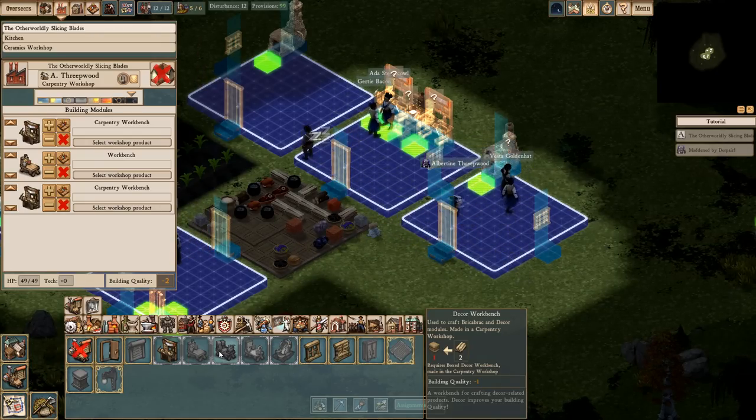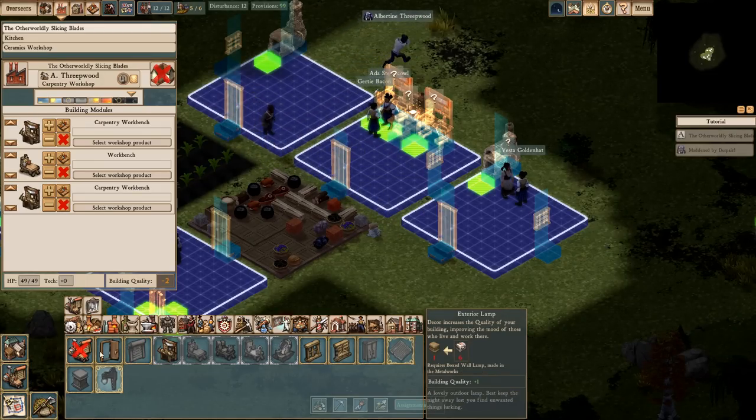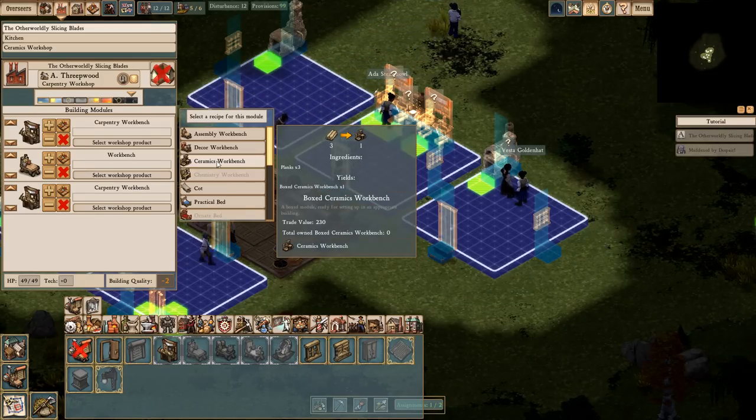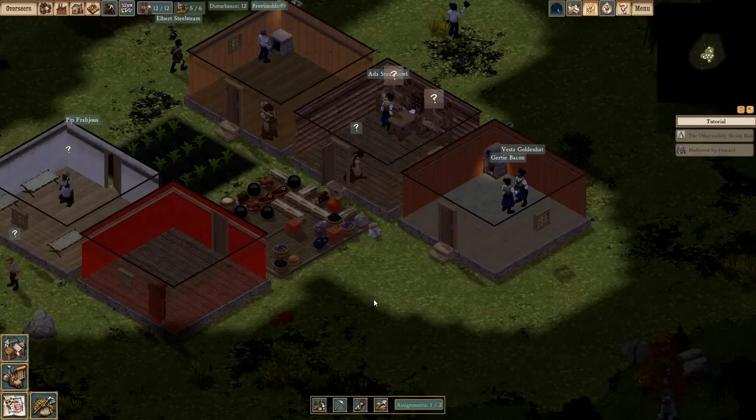Everyone's maddened by despair. Assembly workbench, power saw, steer your lamp. Okay, so if we make this, then we can put this down in here and then we can make decor.